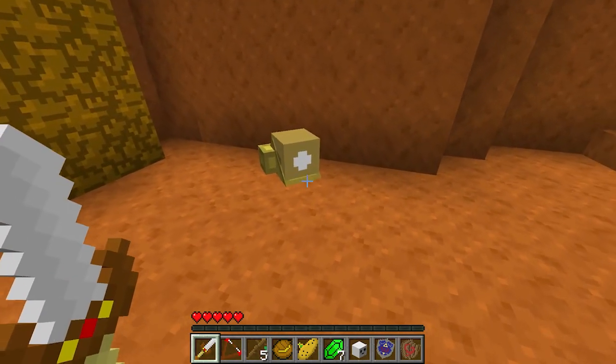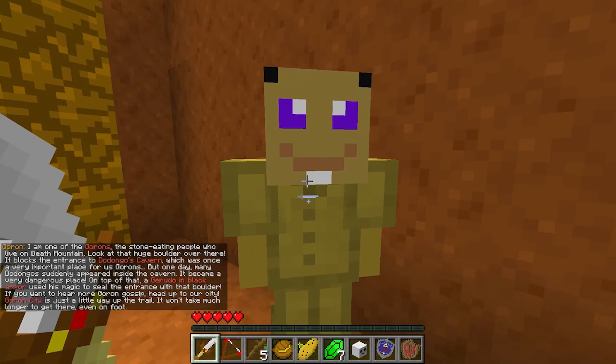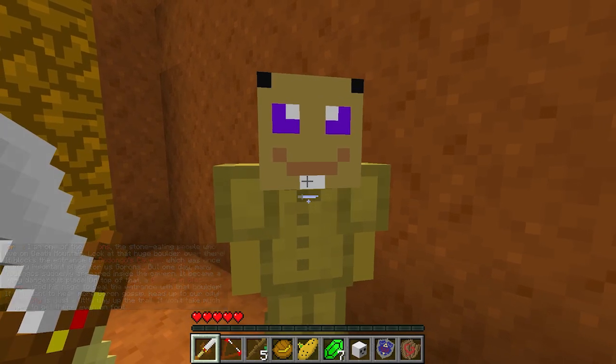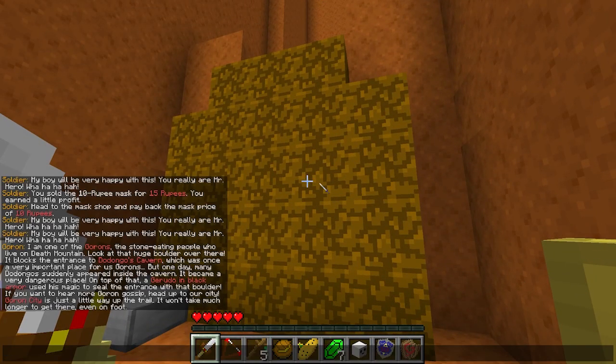Here we have a new thing. It looks like a rock. 'I am one of the Gorons, the stone-eating people who live on Death Mountain. Look at that huge boulder over there — it blocks the entrance to Dodongo Cavern, which was once a very important place for us Gorons. But one day, many Dodongos suddenly appeared inside the cavern and it became very dangerous. On top of that, a Gerudo in black armor used some magic to seal the entrance with that boulder. If you want to hear more Goron gossip, head up to our city — Goron City is just a little way up the trail.'